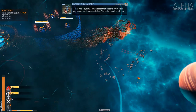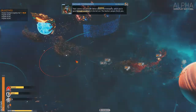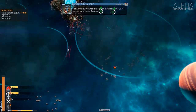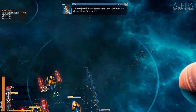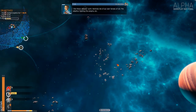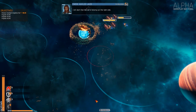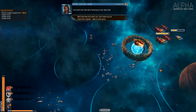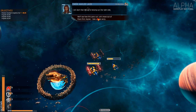Their comms are jammed. We've seized the transports, which are in good enough condition to be let out. The Dashing people thank you. Meet up with our main fleet at the system known as Bulwark if you want to help us further. I like these people's spirit — reminds me of our own heroes of old. The rebellion is helping the bad guys. I still don't feel like we're helping out the right side. A bit of helping slavers. Let's go to the next one.